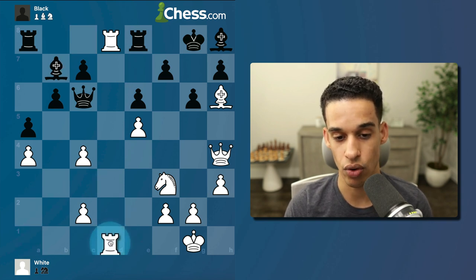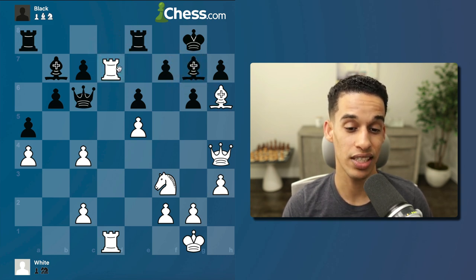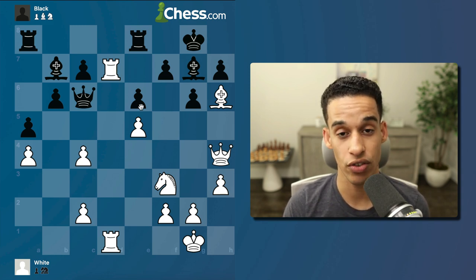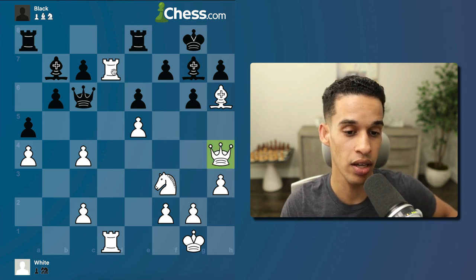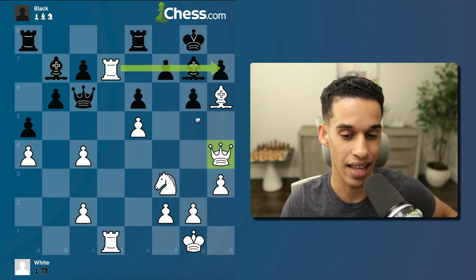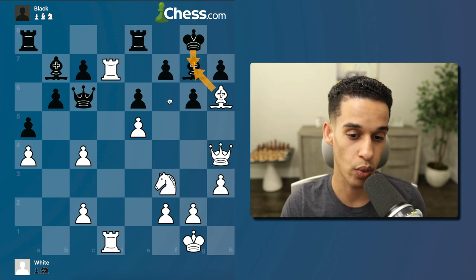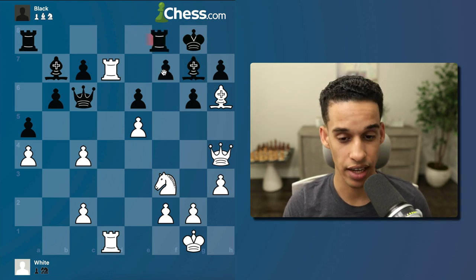These two pieces cannot protect each other. Bishop b7 — the only piece doing nothing — I bring it over. Now the bishop comes back to g7 trying to fight off our bishop. Then rook goes to d7 and I'm already creating threats. When your pieces are this active, tactics are going to be in the air. I have the queen, rook on the seventh rank, and the knight ready to jump.